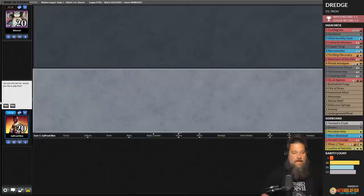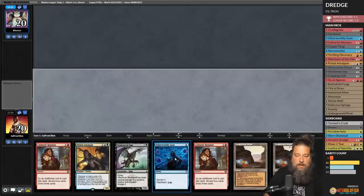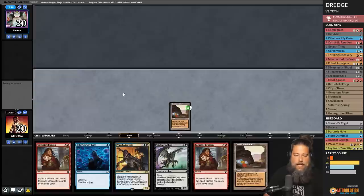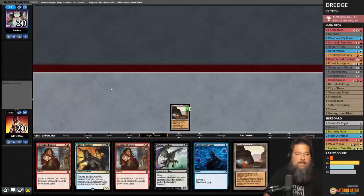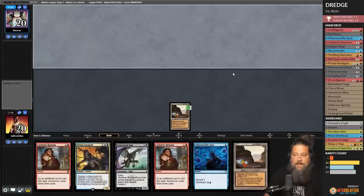We bring in one Portable Hole — we need a big explosive start: turn one Otherworldly Gaze, turn two Cathartic Reunion discarding Stinkweed and Prized Amalgam. If we can do that, it seems fast enough to beat Relic of Progenitus. We keep our five-card hand with Gemstone Mine — we have a plan, we'll see if it's enough. Opponent went to five but Tron does that regularly. Opponent plays Urza's Mine and Chromatic Star.